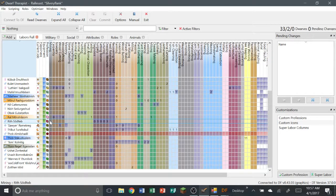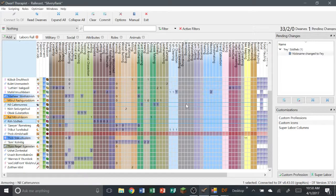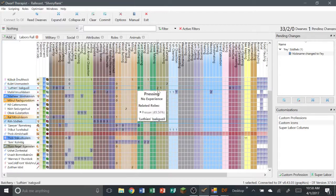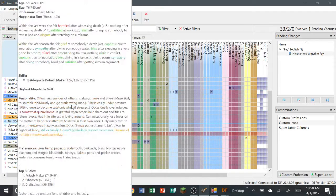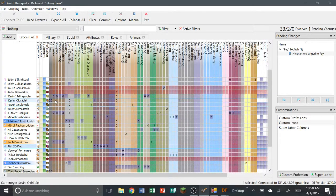Let's name Rith here — oh wow, he's our doctor. We'll name Rith... we are going to name him Fae. And let's see here, this guy — who are you? You're just a hauler right now, okay, nothing special.